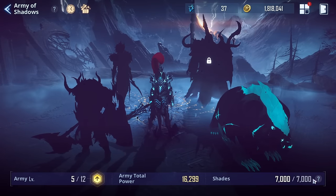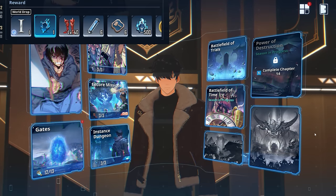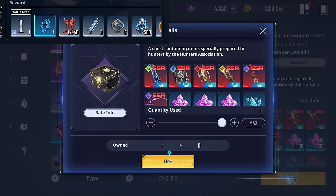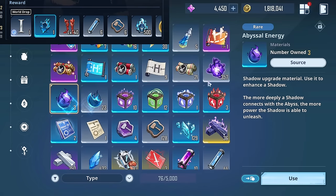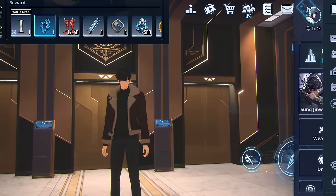Every time you use your shadow soldiers, they will consume shades. Shades can be obtained, as of right now, from doing story when you're not at max, and also from gates. Shades look like the icon showing 500 above the cursor on screen — that's what shades are. You won't actually see this resource in your inventory, but you do see it on screen. It's very important to know you'll be getting shades from story and gates.